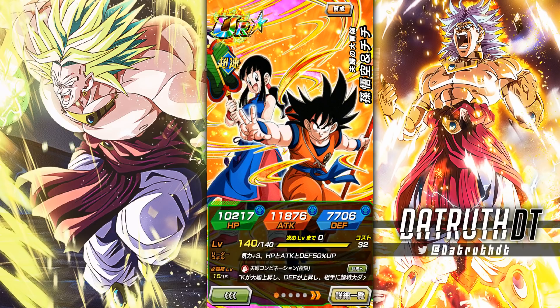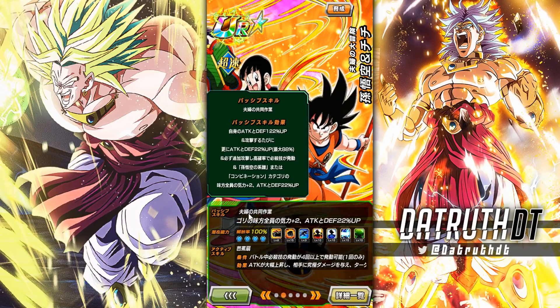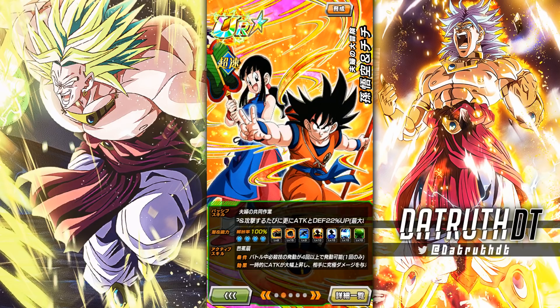That could be helpful, but with their links I'm not sure. They greatly raise attack and defense for one turn on their super attack effect, which is good. They're getting 122 attack and defense at the start of turn, then 22 attack per attack performed. They do have a high chance of launching an additional super, and they give Goku Family and Join Forces category allies 22 attack and defense.